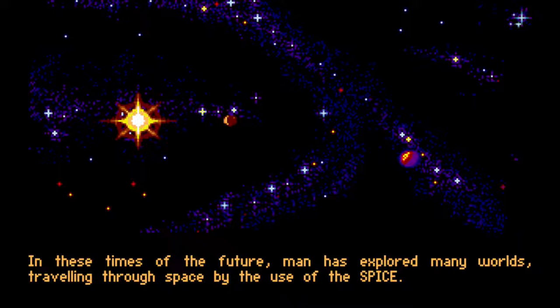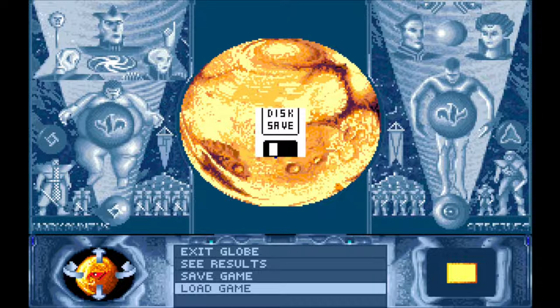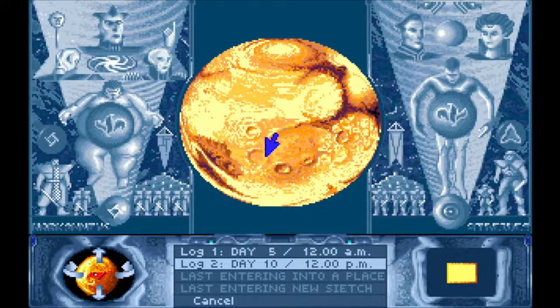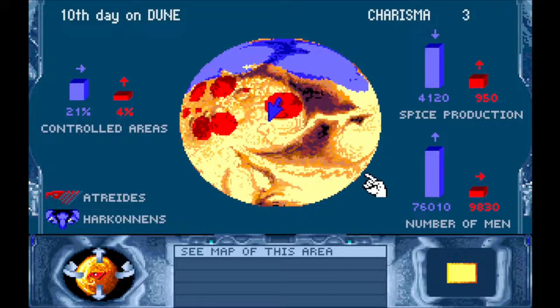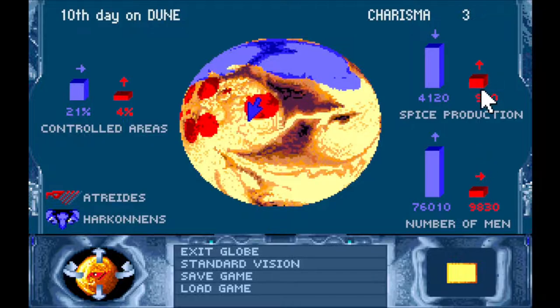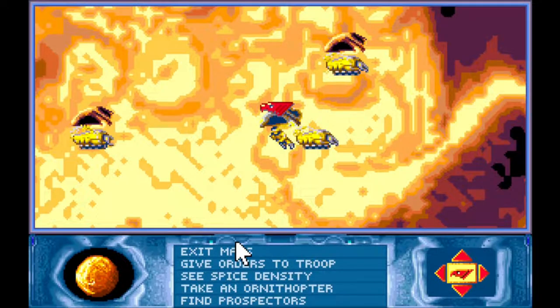Let's continue our exploration of Planet Arrakis. We're loading in through the global view of the game and loading up our save from day 10, 12 p.m. It's going to give us this nice little statistical tally of where we are in the strategy portion of the game. We're still lagging far behind the Harkonnens for dominance of spice resources and control of the planet. Let's go to the map view and have a look at what we can do here.